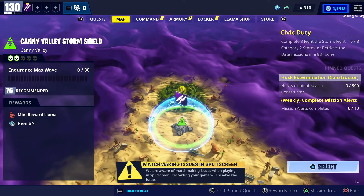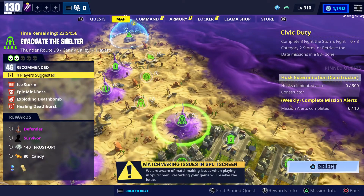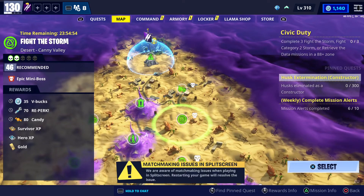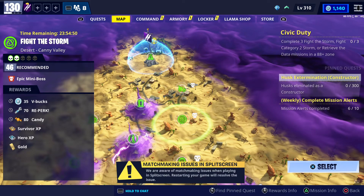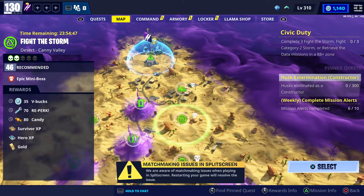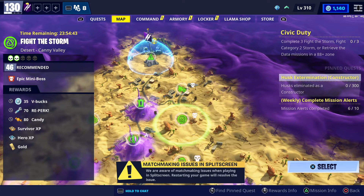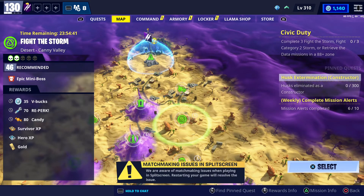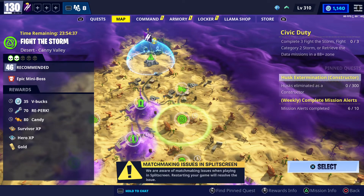We go into the V-Bucks Machine — we only have one today, which is in County Valley, just next to your storm share. There is a mission right there by the storm in the desert, County Valley, power level 46. You can get 35 V-Bucks from that mission, which should be easy.